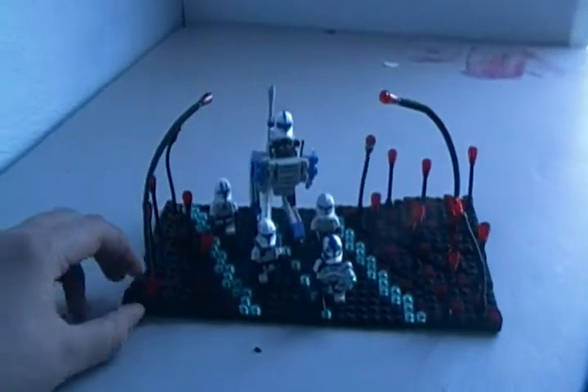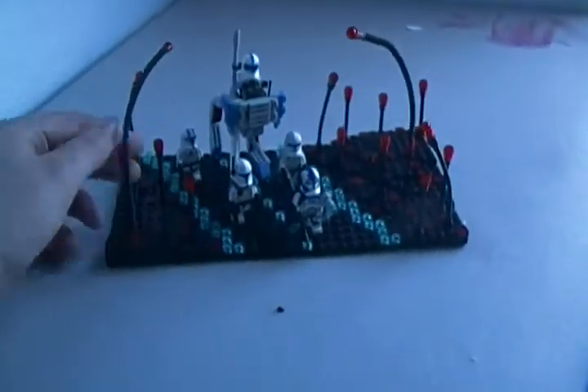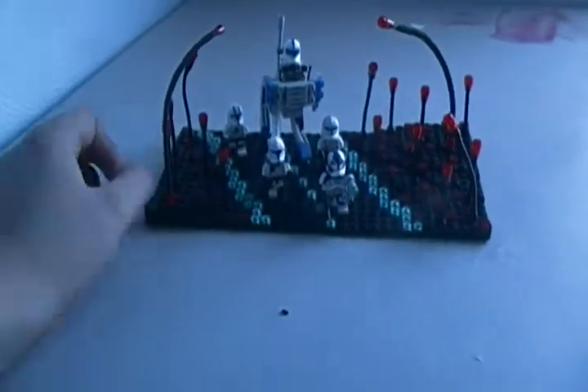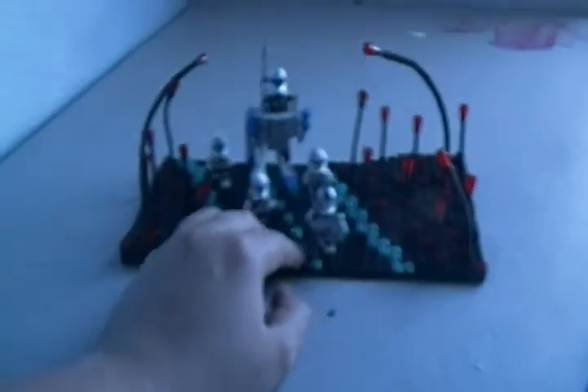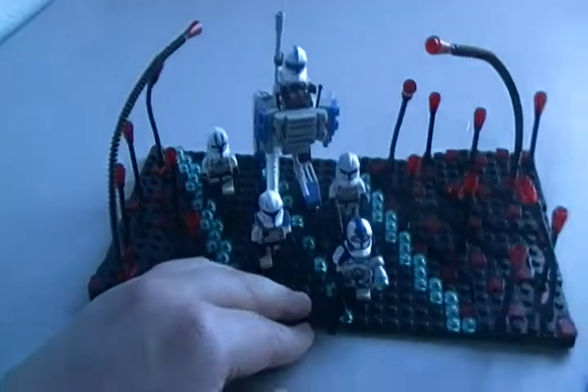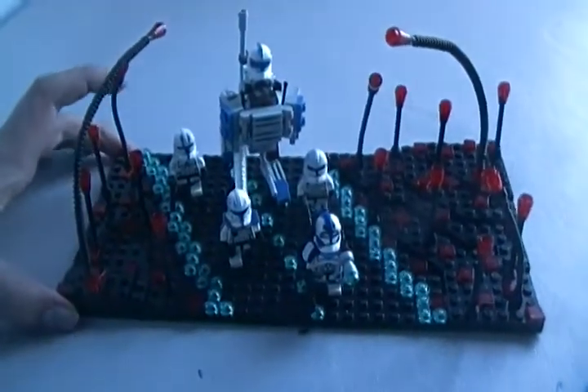This is my next LEGO Star Wars mini-MOC, and it is called The Road to the Capital. It's a MOC on Umbara from Season 4 of The Clone Wars, and this is a pretty self-explanatory MOC. I'm not going to say much, I'm just going to kind of rotate it for you guys.